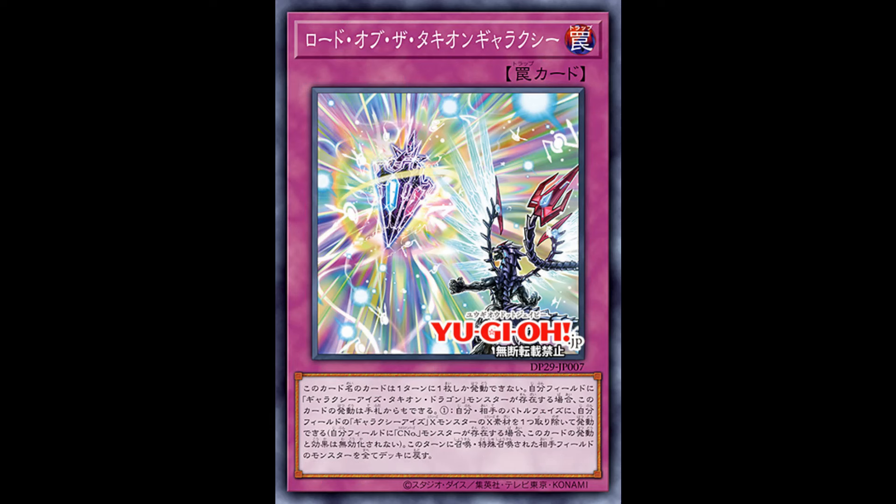Finally, a reference to the old booster set name — Lord of the Tachyon Galaxy, which is a normal trap and you can only play one per turn. If you control Galaxy Eyes Tachyon Dragon, you can activate it from hand. During the battle phase, you can detach one Galaxy Eyes exceed monster's material, but if you control a Chaos Number, this effect cannot be negated. Then shuffle all monsters your opponent controls that were special summoned this turn back into the deck. It has both Tachyon and Galaxy in the name so you get two archetype searches. It's also nice that you can literally bounce back all your opponent's monsters, and since it's usable from hand with Tachyon Dragon, it's hard to counterplay. You also have two Galaxy Eyes Chaos Numbers — Prime Photon and Neo Tachyon — to prevent this from being negated.